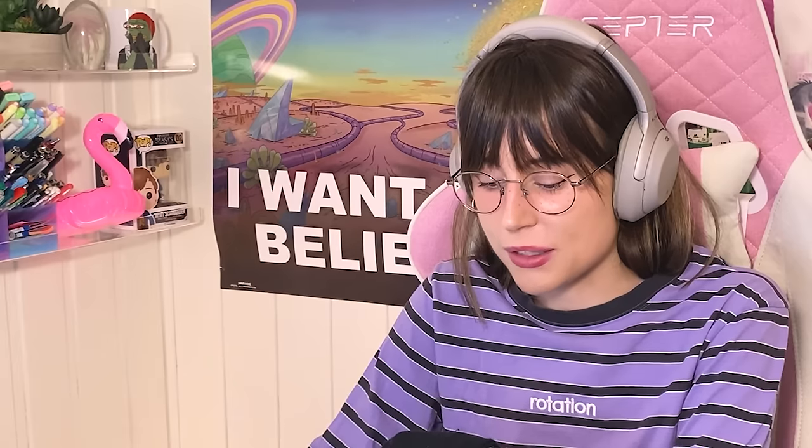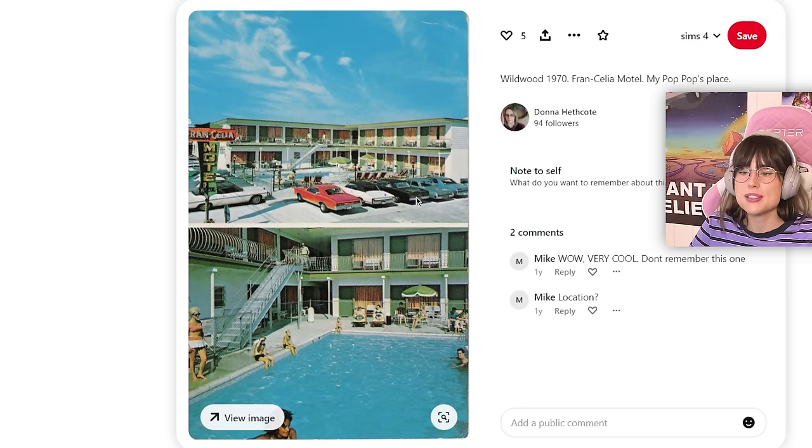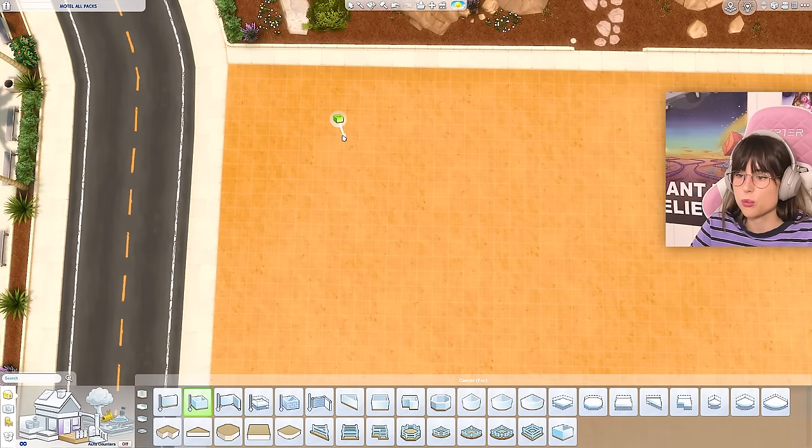This sort of vibe — the pastel colors, that whole shebang — that's my inspiration. I'm going to start with one room first just to see, because I want to make them as small as possible, otherwise this build is going to be massive.